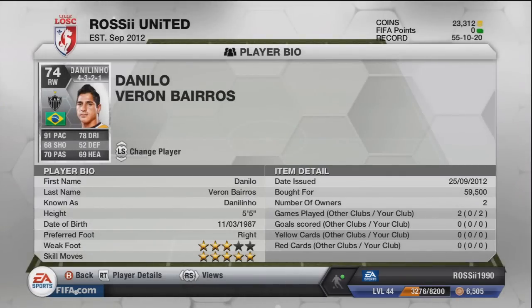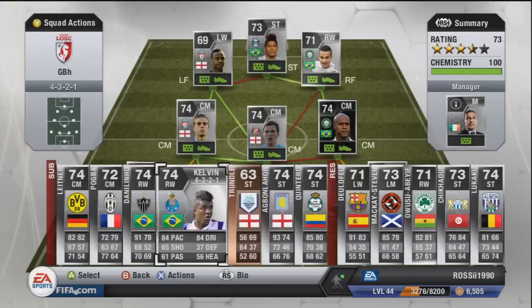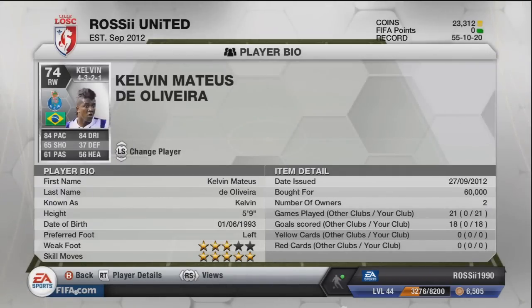Danilini — I checked his price recently. I paid 59,500 for him. He's a 91-pace right winger with five-star skills. You could easily sell him for around 80k now. And Kelvin — I paid 60k for him. I could probably sell him for 70k now. His price is sticking around because a lot of people are put off by his pace, but he's still amazing — a five-star skiller.